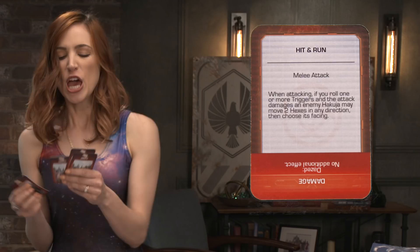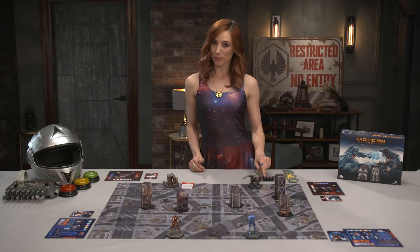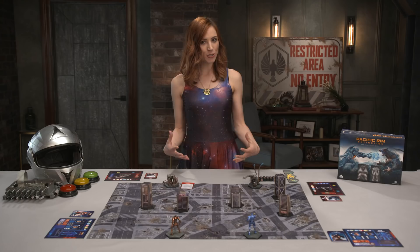Then, the team with the least models — or in the case of a tie, the kaiju — rolls the impulse die. The result either allows the activation of one model, two models, or no models. After resolving the outcome, the player passes the die to an opponent for their impulse roll.